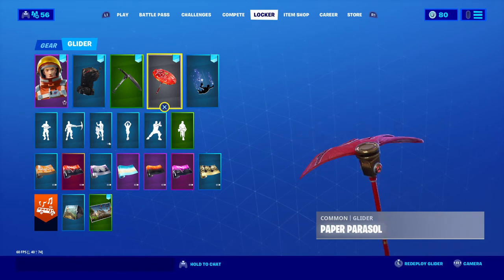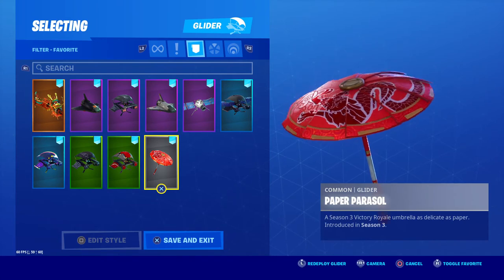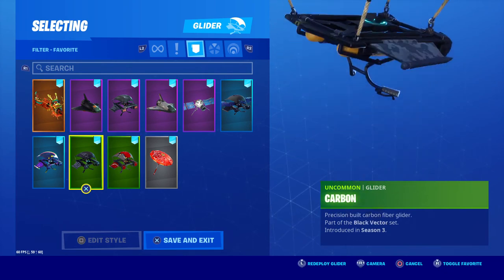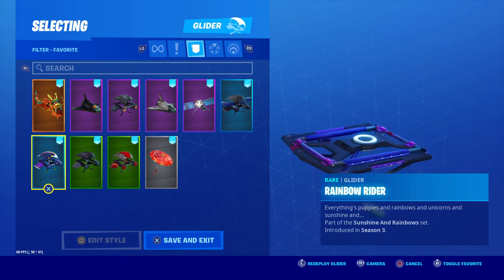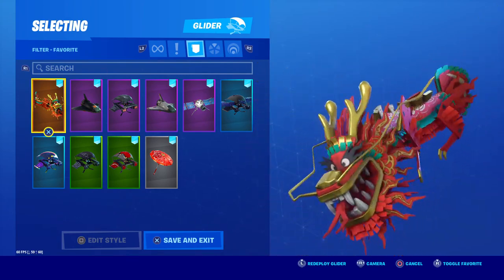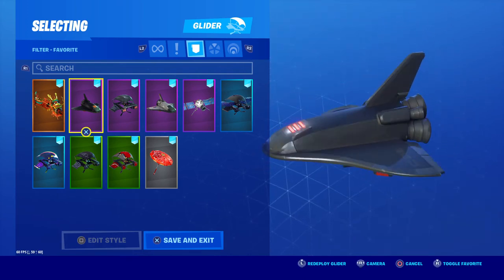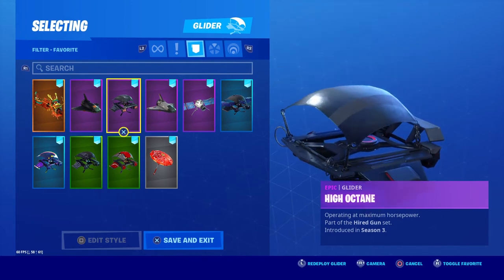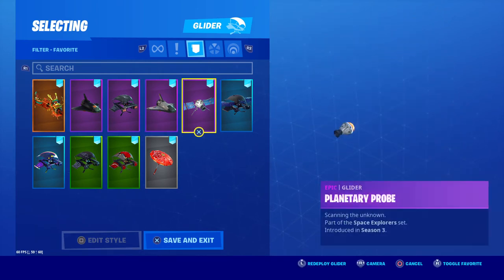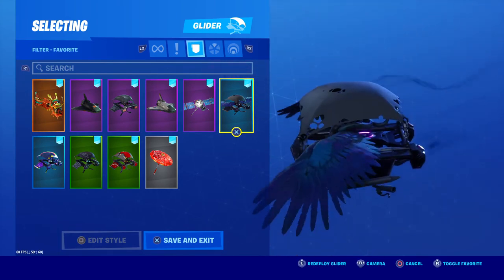Now into gliders. Parasol was the Season 3 umbrella for winning a match, which is really cool. We've got: Mainframe, Carbon, Rainbow Rider, Royal Dragon, Dragon — which is absolutely huge when you fly it — Deep Space Lander, High Octane which is part of the John Wick set, Orbital Shuttle, Planetary Probe, and Feather Flyer which is really cool.